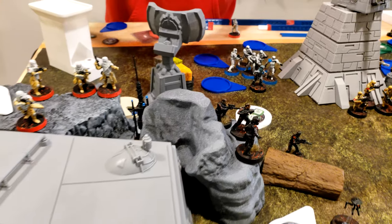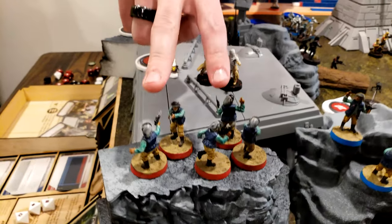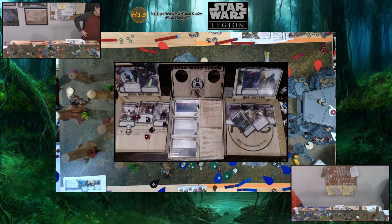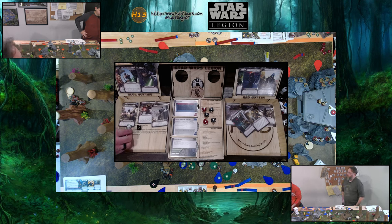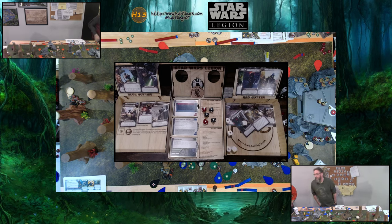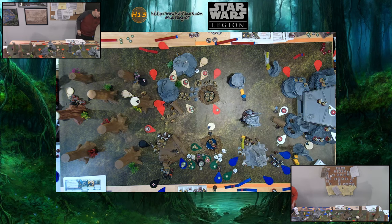Activating Inferno Squad. They are going to make a move, jump up here, and Tactical One gives them an aim. They're going to take their steady shot into the fleet troopers, and then take a second action to move straight back down. Three hits total. They have targeting scopes — so spending the aim. Surge up to hit. Pierce one is worth it because you can take them all out. One gets canceled, three go through. They're suppressed and eliminated.